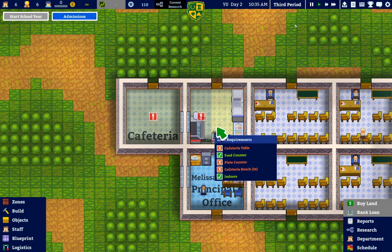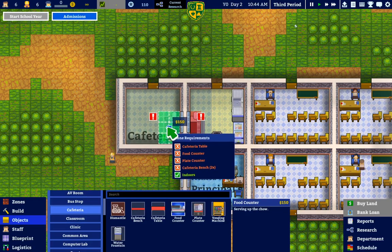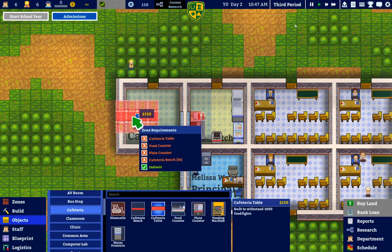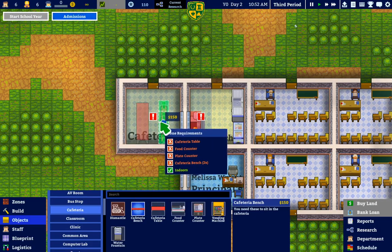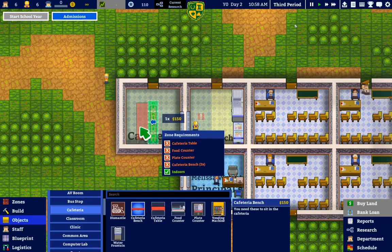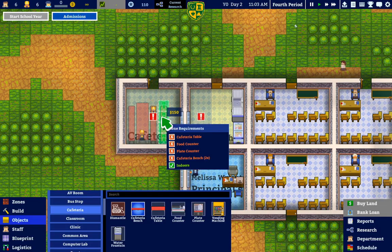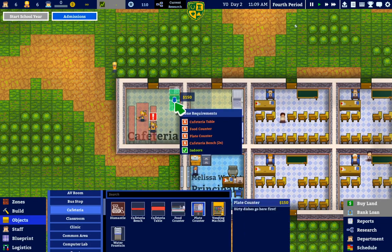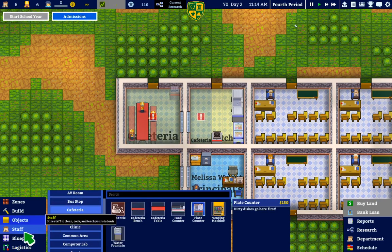Can I move you? There's no move option — fine, I don't care. Food counter — let's try this again, put it on the other side of the window. We'll go this way and throw in a bench here. There you go — that was your problem. Two benches, a table, a food counter — we need a plate counter. Excellent. That's enough for a very small space.